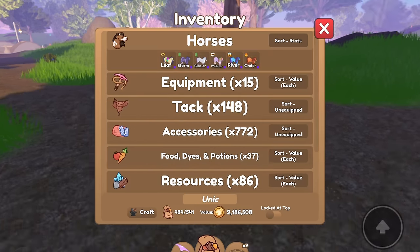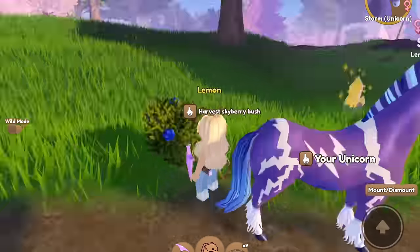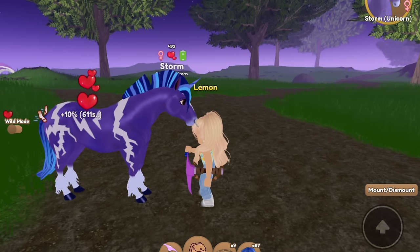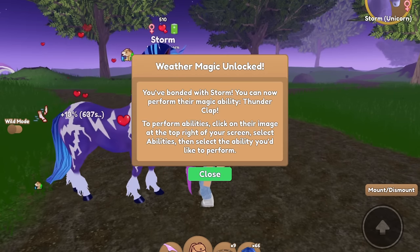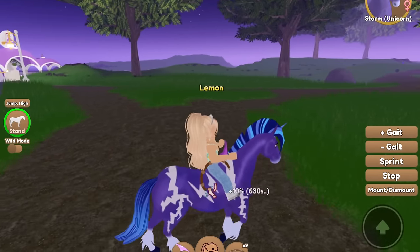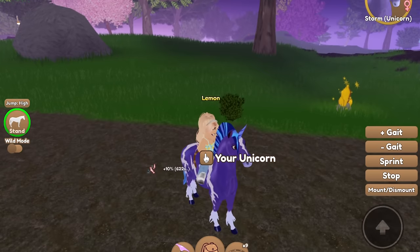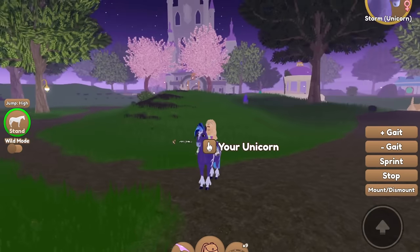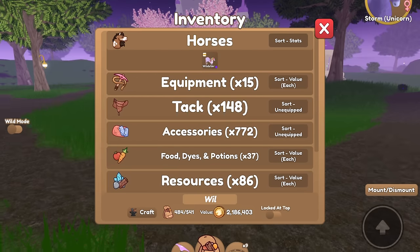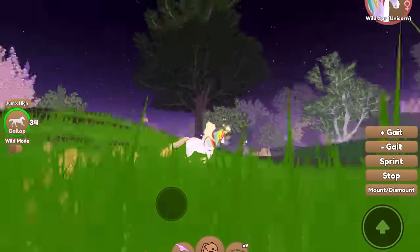We have one more unicorn to do, and we have to go ahead and do Storm. Let's go ahead and see what Storm's is. Oh look, the bush is good to be harvested again — you can get Skyberries from these bushes as well. One more, here we go. Weather magic unlocked! You've bonded with Storm. You can now perform the magical ability, Thunderclap. Whoa, it shakes the place and does a little Thunderclap — that's really cool. And it looks like it's nighttime now, so I can go ahead and see Wildstar's light magic. Oh, that's so cool — it lights up the place. I like this.